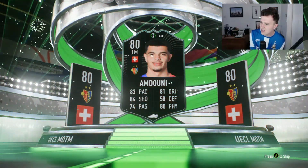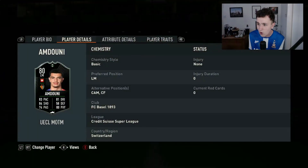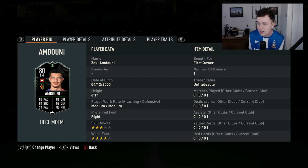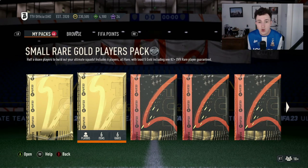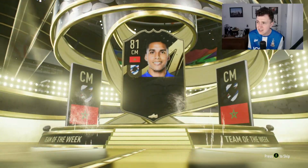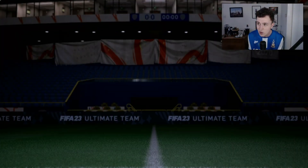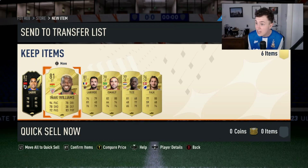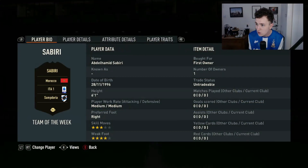Surely he's got to make the squad — six foot one, three-star skill moves. He might make the bench. This Luis Miller card's not bad, quite well-rounded. No duplicates in the last pack, so straight into another small rare gold players pack. We get an in-form — a Moroccan centre-mid from Sampdoria, Siberia, whose card doesn't look too bad. Team of the Week, I'll take that. Anarchy Williams is in there as well. Tezzy is a decent centre-half with some pace — I quite like that.